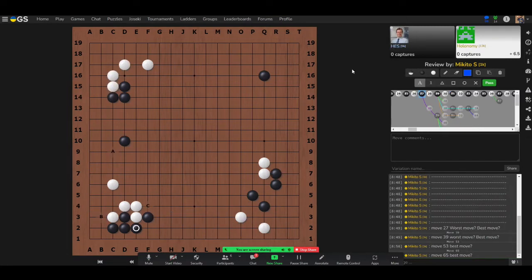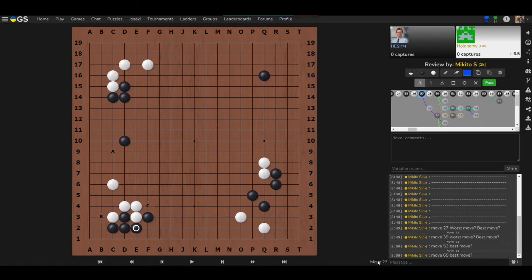Moving to move 27 — Aaron's question. Looking at a familiar attachment joseki on the board, with white to move: what is the best move? Aaron considers and picks C, reasoning that C creates more influence and puts pressure on the nearby black stone.